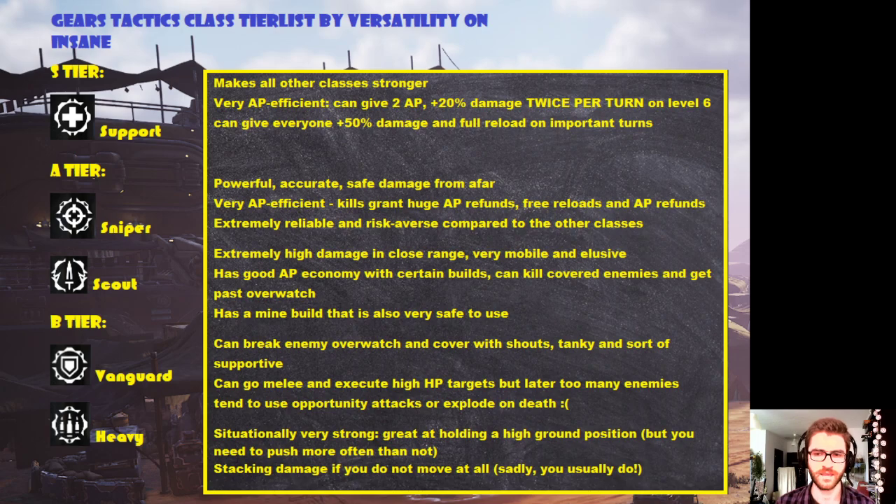We have the B-tier classes. They are B-tier specifically because they're way less versatile than the other three — they're very situational, and obviously still very strong, but don't really have as much purpose. Vanguard is very good for breaking overwatch, covering, and removing cover with shouts. It's tanky with some support skills, but not as good as a full support. You can taunt enemies, disable them by forcing them to attack you with reduced damage, and even survive target fire on Insane. Vanguard also has Bayonet charge — very high range, lets you kill an enemy, regain an action point, and go back. However, later in the game a lot of enemies explode on death, so this skill falls off.